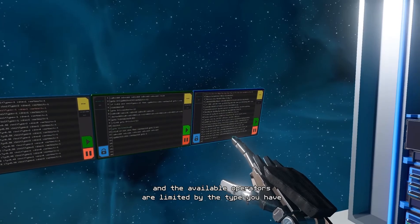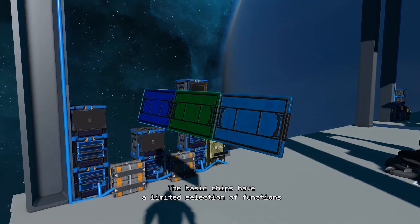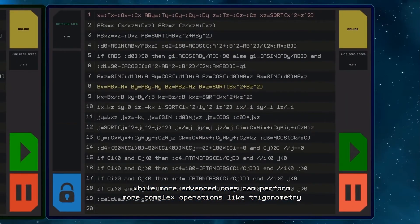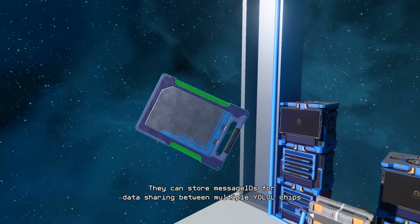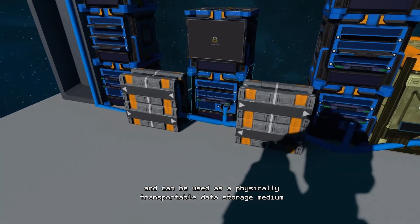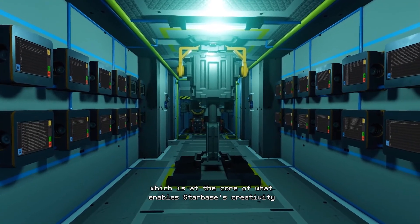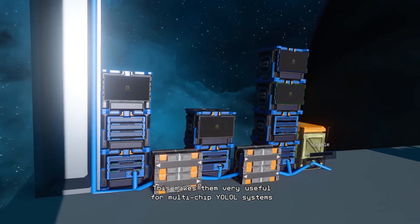Now let's talk about how you would build a more complex system using multiple YOLOL chips. There are three different types of YOLOL chips: the cheapest one has a limited set of available operators, up to the most expensive kind which has access to all the fancy trigonometry functions. There is also a special type of chip called a memory chip, which appears to be vital for multi-chip YOLOL systems. Memory chips allow you to store messages for data sharing between chips, as well as for normal data storage — they can store up to 10 key-value pairs each. To join together multiple chips, you can either lay out an array of chip sockets, or you can use modular device racks, which are purpose-built for this function and are much more compact.